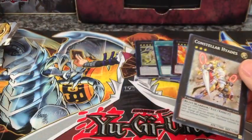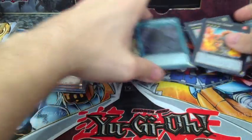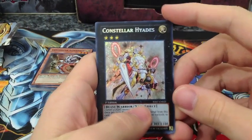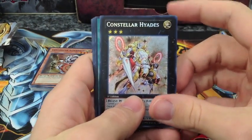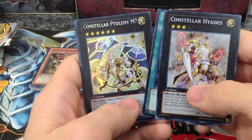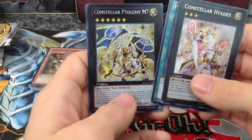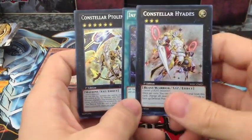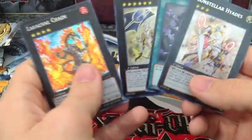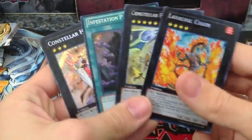Alright guys, that was my opening today. Some pretty good cards out of these: Constellar Hades for one of our secret rares, an Infestation Pandemic, Constellar M7 — looks pretty cool, it's like a dragon, but he's actually a machine. And then a Laval Chain — I know everybody wants this card. These are actually some pretty good pulls out of four random packs.